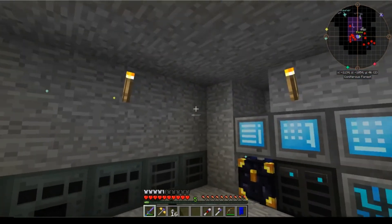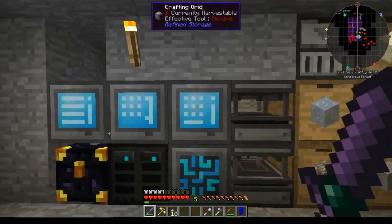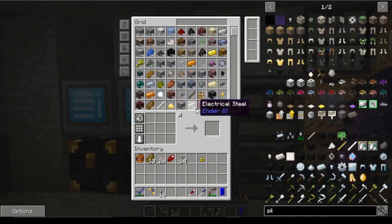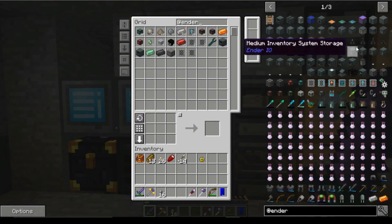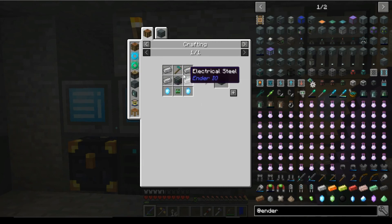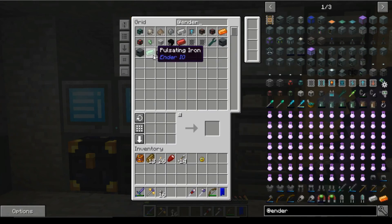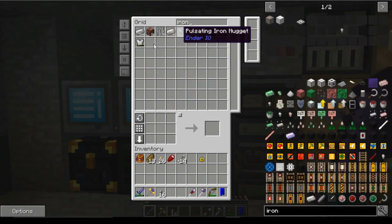Today we're going to get our farming station set up out yonder, because I want to start getting into Mystical Agriculture. The first thing we're going to have to do is go into Ender.IO — we want a farming station. Found it! So we just need some electrical steel, diamond hoe, machine chassis, pulsating crystals, pulsating iron, and a bit of electrical steel. I don't think we have everything we need, so we're going to need a touch of iron — let's grab half a stack.